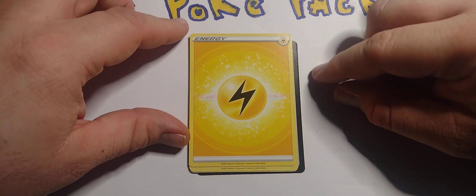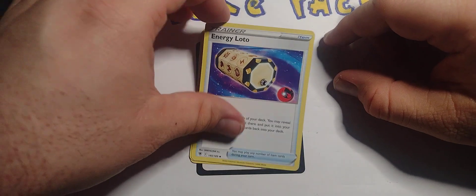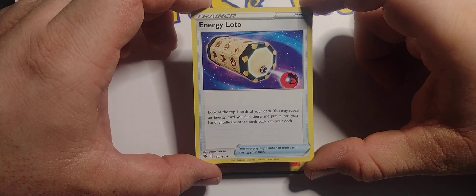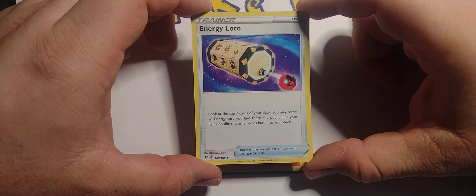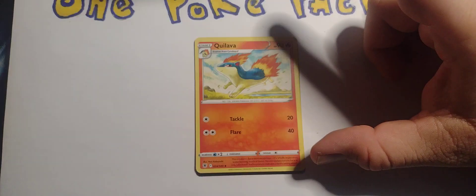We got the non-foil version of that one too. Then we got an electric energy and what looks like a trainer card — Energy Lotto: look at the top seven cards of your deck, you may reveal an energy card you find there and put it into your hand, then shuffle the other cards back into your deck. That's pretty cool.